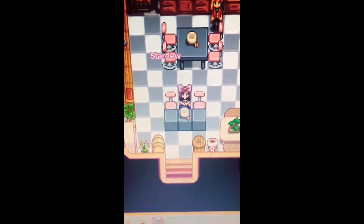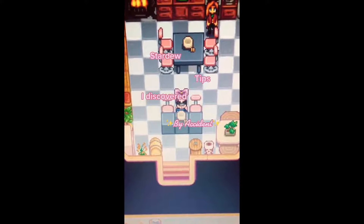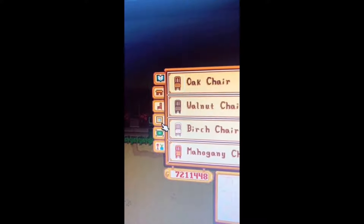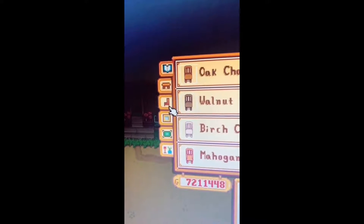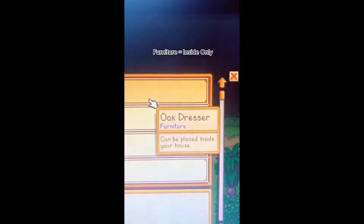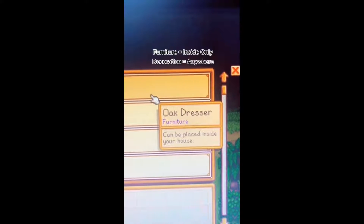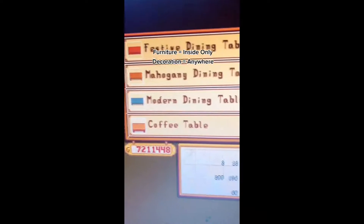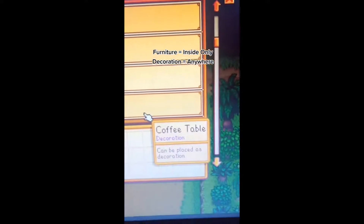Welcome back to Stardew tips — I discovered this by accident. The question I get most often is how to decorate the world. First, you need the furniture catalog — place it anywhere. There are a few different categories, but the ones usable outside will be in the table and chair section. An oak dresser is classified as furniture, meaning you can only place it inside your house. However, tables are classified as decoration, which means they can be placed anywhere.